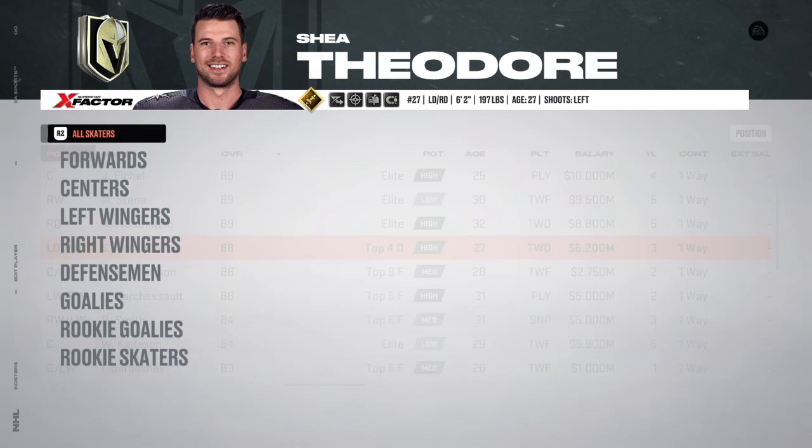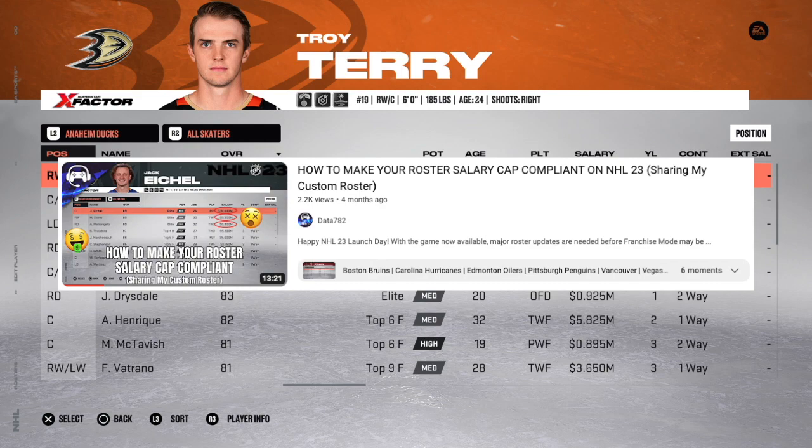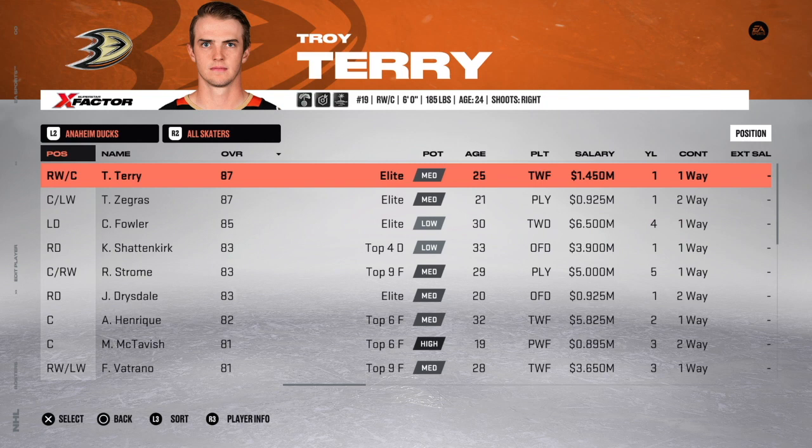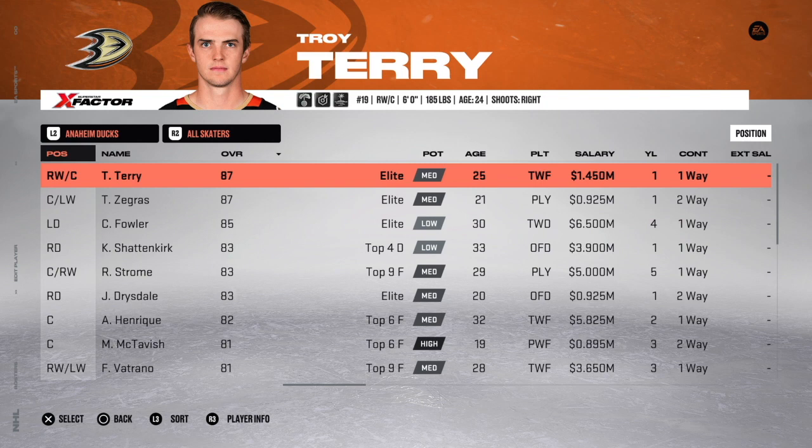I want teams that made their bed to have to lie in it — if they dug their grave, they have to sleep in it. To make everything cap compliant, I went through every team and adjusted the ones that needed it. This video explains those changes. I already made one back in October when NHL 23 first came out. At the end I'll show you how to download these rosters, and if you're on PlayStation 4 you can follow along with the Puckpedia article linked in the description.